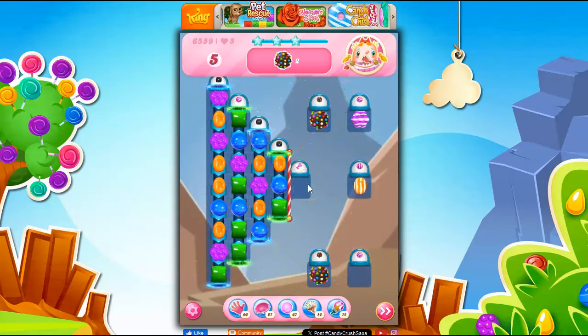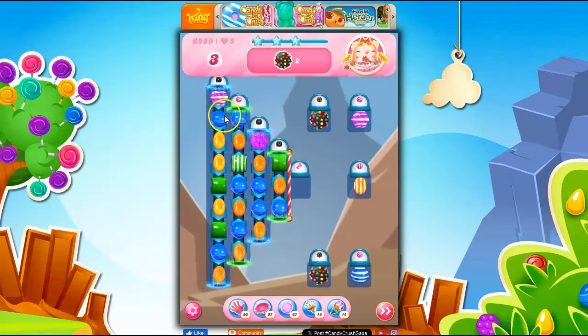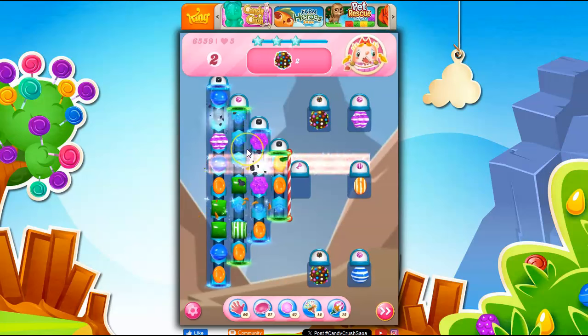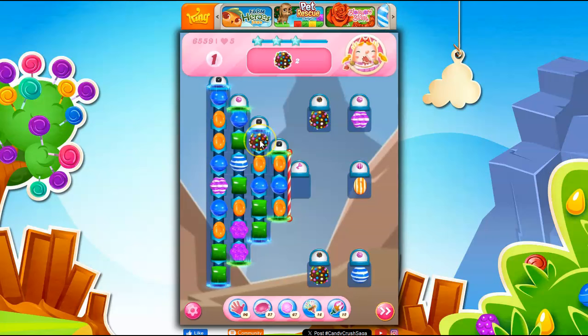Got five moves left, two more to get. I've got almost everything in place — this needs to fill in and it probably will. Wrong stripe. What if I do a stripe here because I know it's coming over this way? Then I'll try to get a stripe over here. That wasn't good. Make another stripe — color bomb! Got it. Got it. Got it. I have a stripe here which I wasn't able to set off, but this should do it.